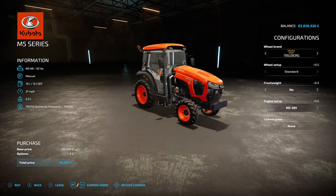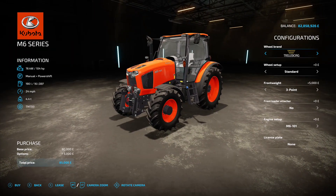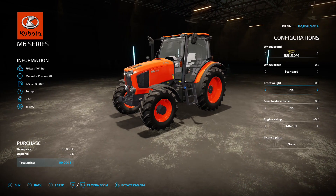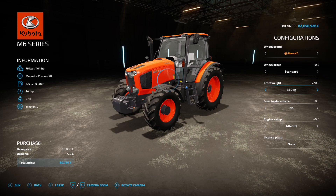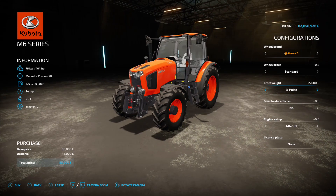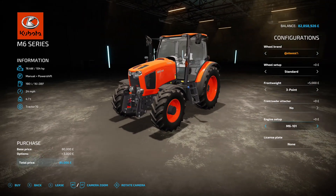Moving on to the M6 series — a bit bigger than the previous one. It starts at 104 horsepower, 24 mph top speed, and 80 grand base price, although it's come in with the three-point already added which bumps it to 85 grand straight away — not sure why they do that. Usual shenanigans with wheel brands and tyres; front weights from none up to 450 kilos; three-point front option; front loader attachment — Kubota or none. Engine setup: 104, 114, 132, or 141 horsepower.